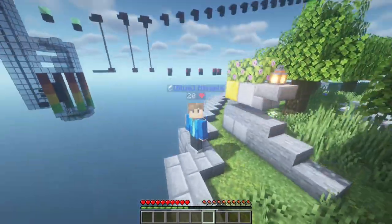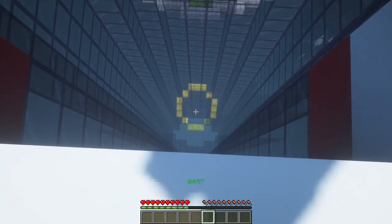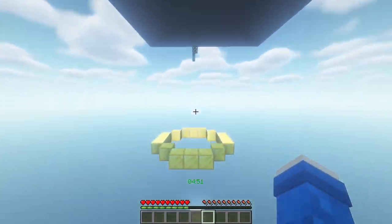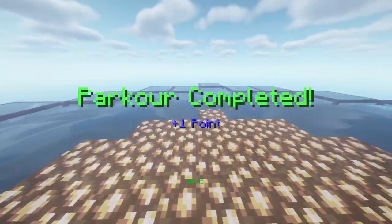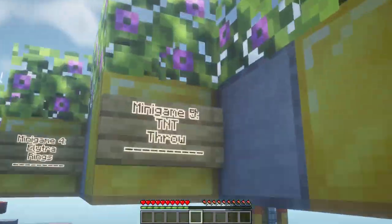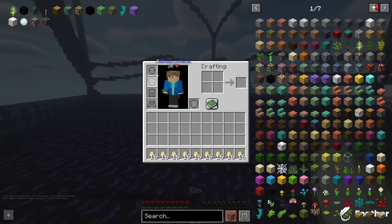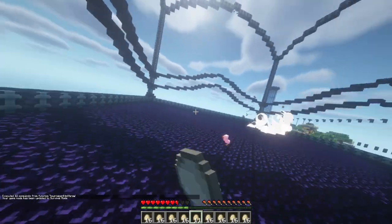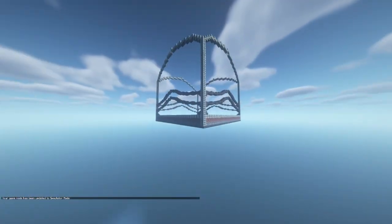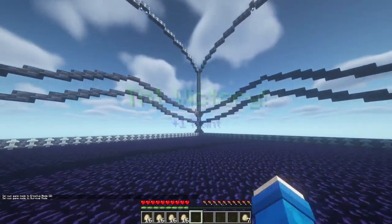A new minigame appeared that totally did not take me another 17 hours to do. You spawn up with an elytra — the goal of the game is to get through those rings. Go down here, over here, up here, then down, and then you win. There is also a new minigame — the TNT throw one. You run around and throw eggs, which will explode. You do have to be kind of careful. Hey, look at that chicken. You get TNT victory.